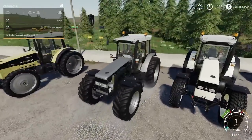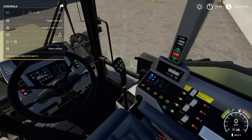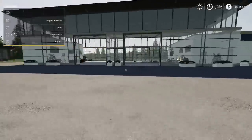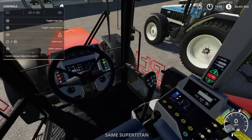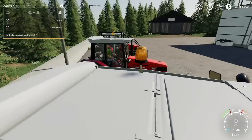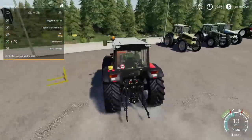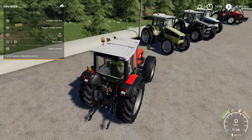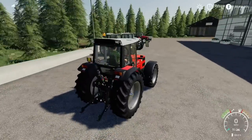Jumping into the Hurlimann briefly, the interior is slightly different — actually it might be the same. Everything adjusts nicely; the stick moves into position. Very cool indeed. That is the Samay Lamborghini Hurlimann 190HP by Agomodding — there's a lot of tractors in that pack and I wanted to make sure I didn't miss anything. I'm going to use this tractor now to show you the next mod.